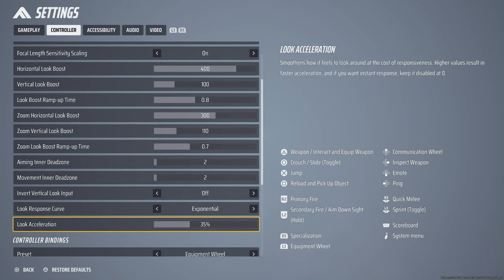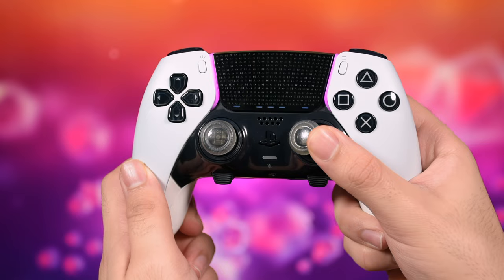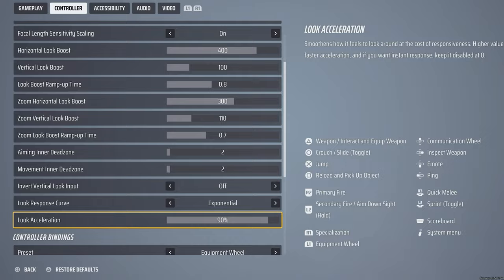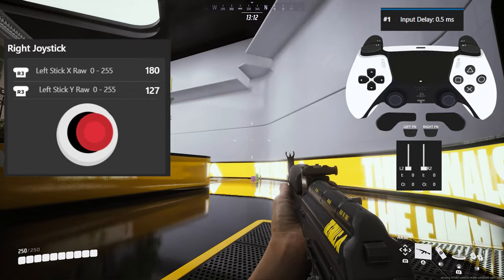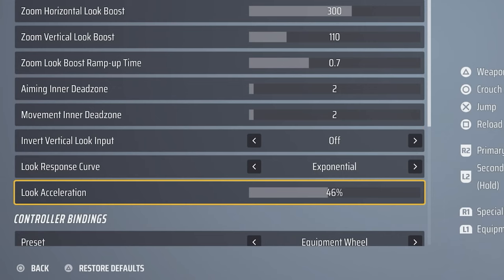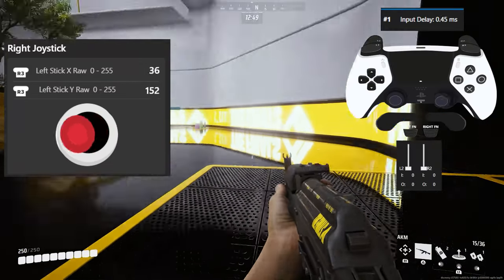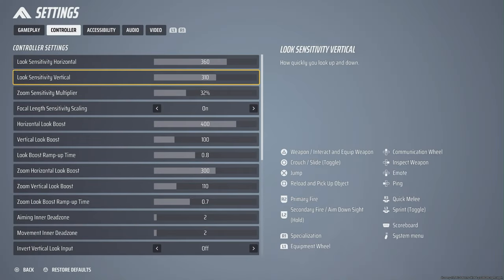Look Acceleration works similarly to aim smoothing in Overwatch 2 — it takes your input with a delay, adding time to when the game reads your input changes. Instead of checking the analog stick every 50 milliseconds, it takes 60, 70, or 100 milliseconds at max. It can help smooth camera movement due to sudden inputs, but if you want direct, mouse-like responsive camera movement, keep it on zero. If it's hard to control the camera, try 10 or 20, but anything higher will affect response time readings.